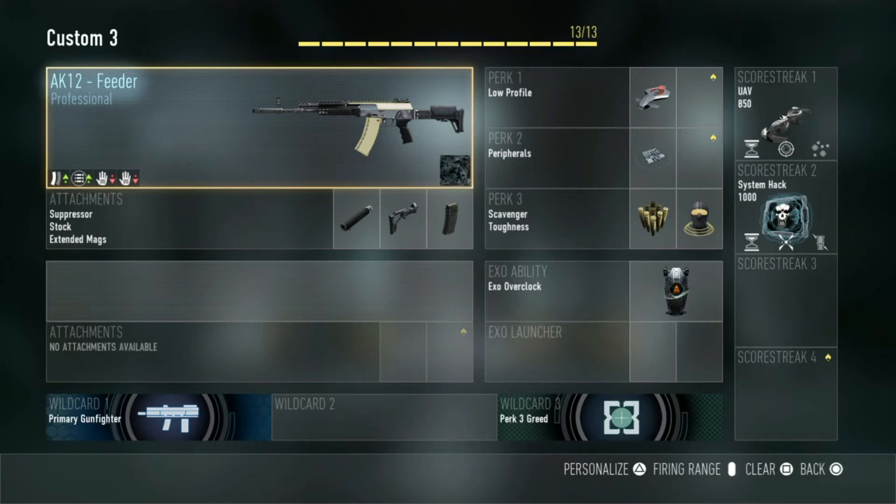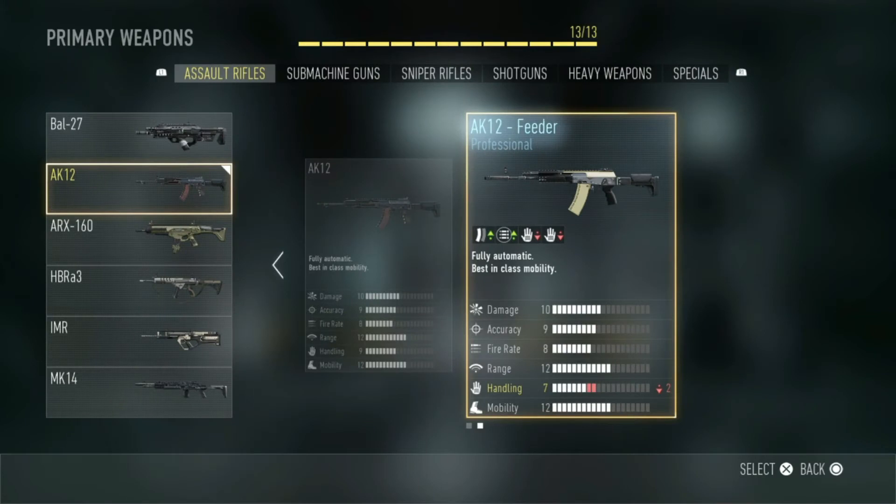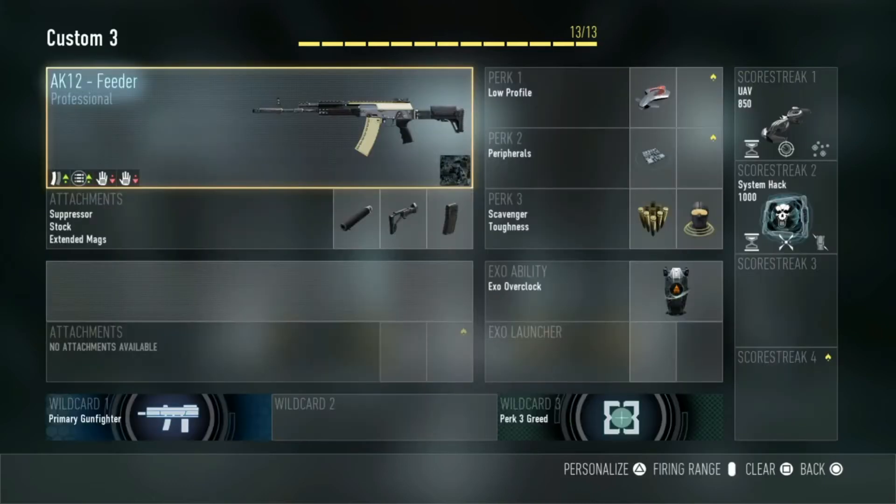So I've been using the AK-12. I use the AK-12 Specter variant because it has more ammo and a higher fire rate - it does take down handling a bit, but you really don't notice it. If you just have the standard AK-12, which everyone should have, you can just use that - it's absolutely fine, it's still essentially the same thing. I still use the same attachments on the standard AK-12 anyway. The attachments I use are suppressor, stock, and extended mags.